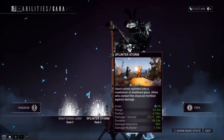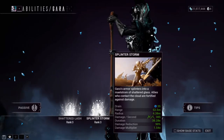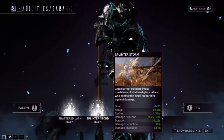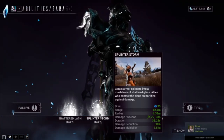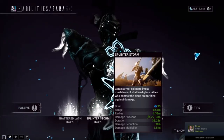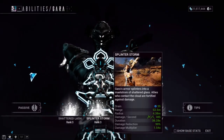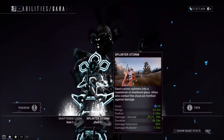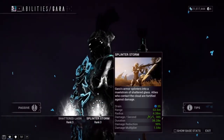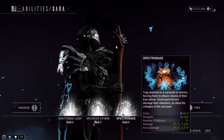Moving on to her second ability, Splinter Storm: Gara's armor splinters into a maelstrom of shattered glass, and allies who contact the cloud are fortified against damage. This is her bread and butter — without this ability Gara will be killed in normal missions. Adding the right power strength mods will give you 90% damage reduction. Allies who come into contact with you will also receive the benefits of Splinter Storm.